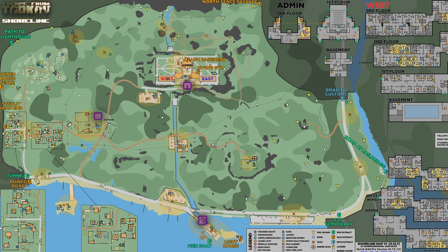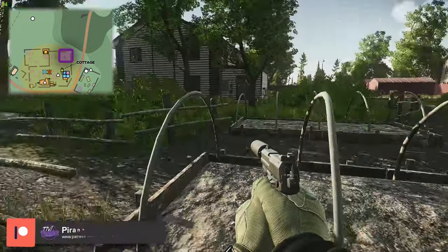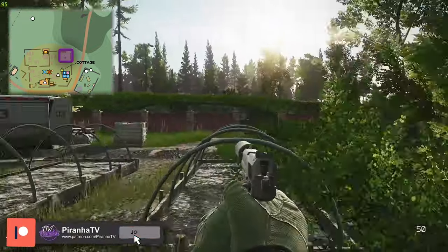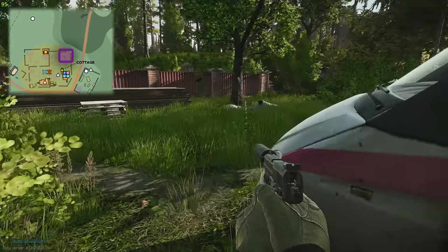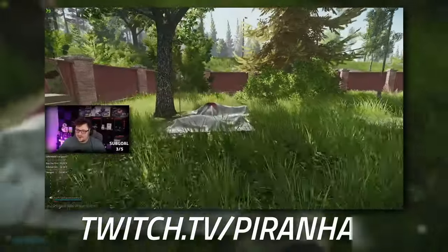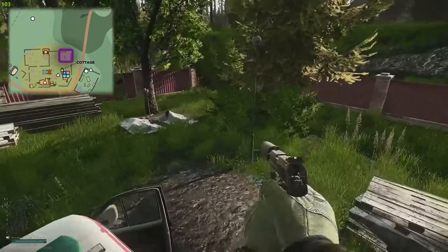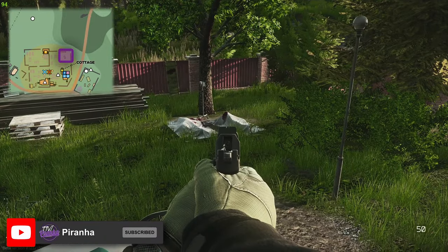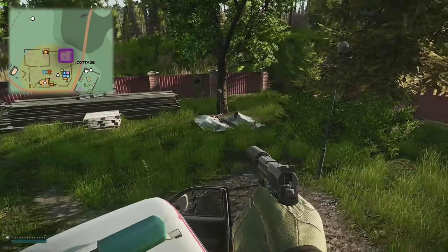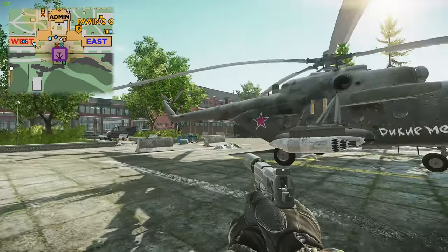We are going to start off with the first one at the cottages, which is on the western part of the map. Head to the right cottage, which is the locked one, and head to where you see the ambulance. In front of this ambulance you'll see some dead bodies - all you need to do is walk over the dead bodies and that part of the task is sorted. You do have to do this in a single run, so if you happen to die you'll have to come back and walk over the dead bodies at cottages again.